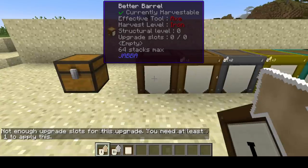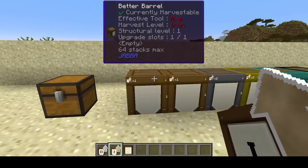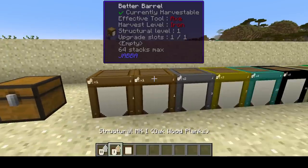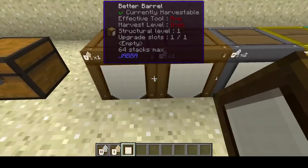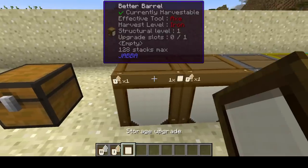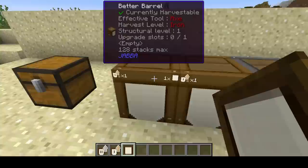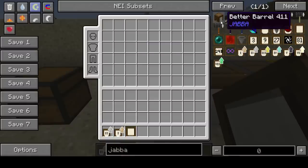After applying a tier one structural upgrade, when you're holding any upgrade or structural upgrade, you get extra information on the barrel in the tooltip. You can see it has a tier one upgrade, one slot available. If I go ahead and apply the storage upgrade, it shows zero upgrade slots available but one capacity upgrade installed. The tooltip now shows it can hold 128 stacks max — we started at 64 and added 64, so that math checks out.